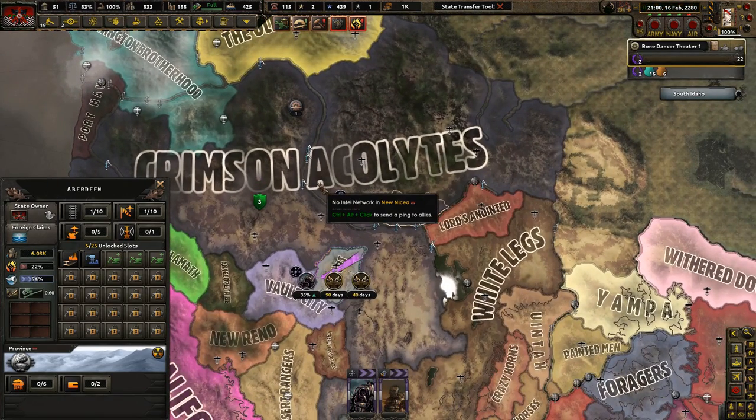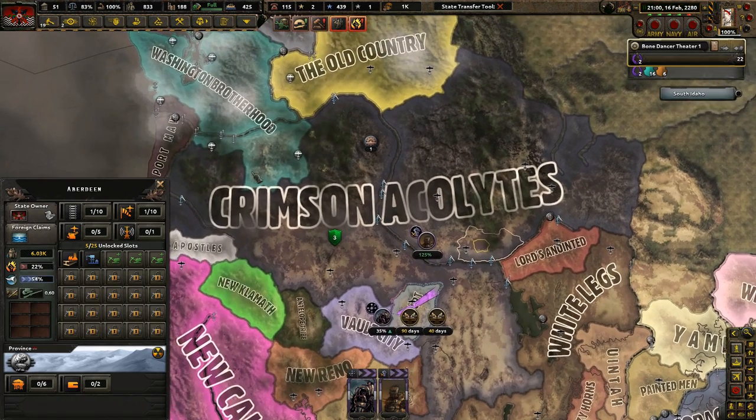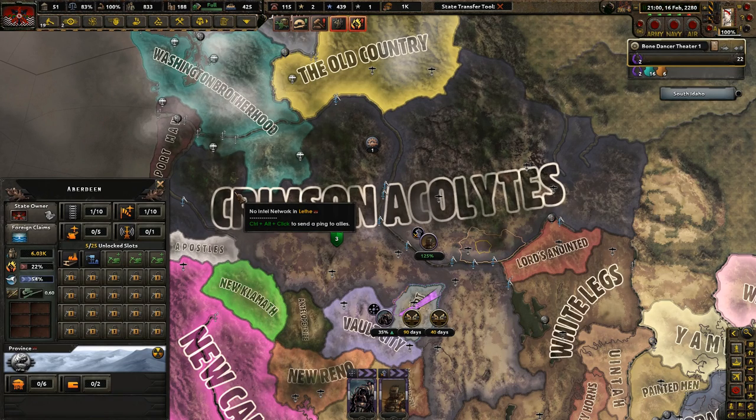Trying to do a Crimson Acolyte run with full cannibalism, it just doesn't work anymore. I don't think anyone can actually do it. Before we were struggling a little bit against the 80s down here, and I was preparing to go to war with the Washington Brotherhood and the Troll Warren in patch 1.8.2, but in patch 1.9 — patch 1.9.1 — it's impossible. You can't do it, you just don't have the manpower.